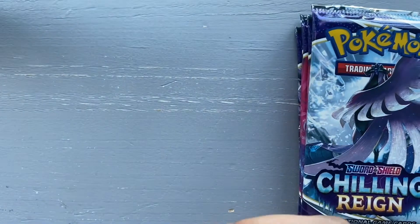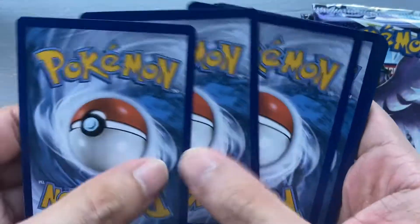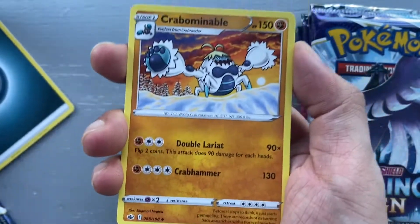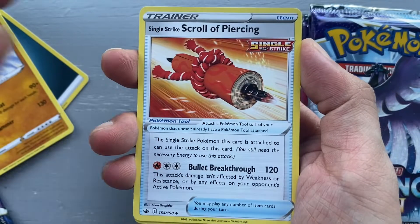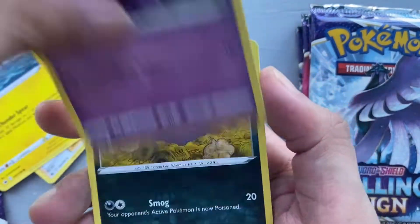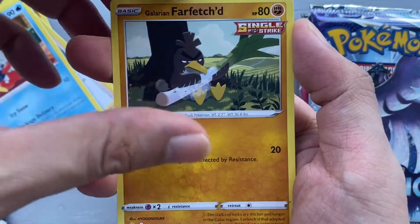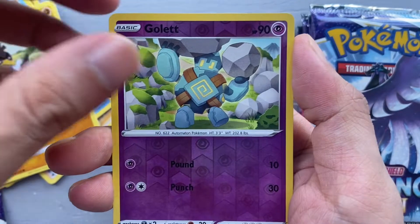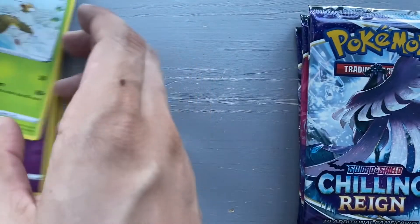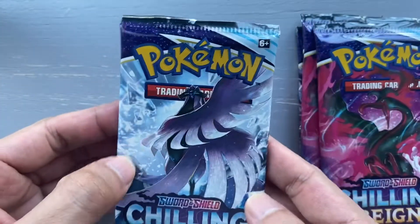Darkrider pack — let's guess the energy: water energy, dark energy. We have a Crabominable, Single Strike Scroll of Piercing, a Melanie trainer, Blitzle, Ghastly, Koffing, Delibird, Galarian Farfetch'd, a Galette reverse, and a Sawsbuck — evolves from Deerling — non-holo rare.